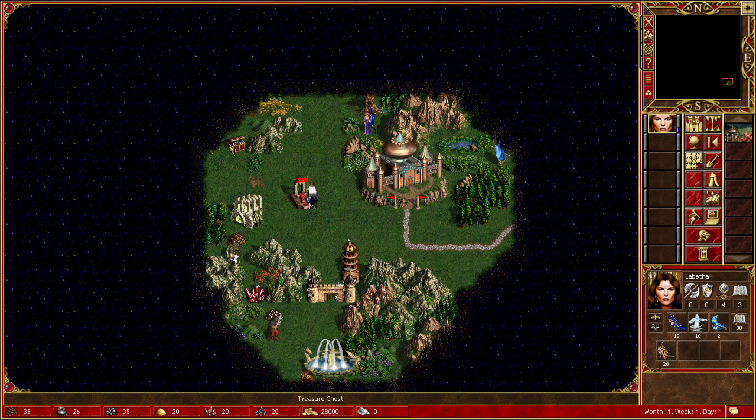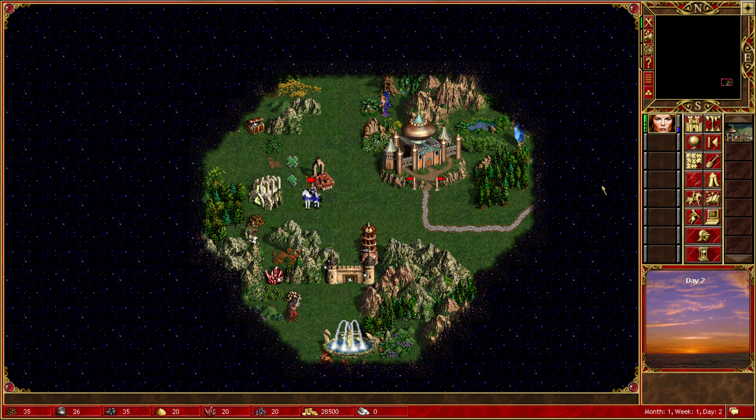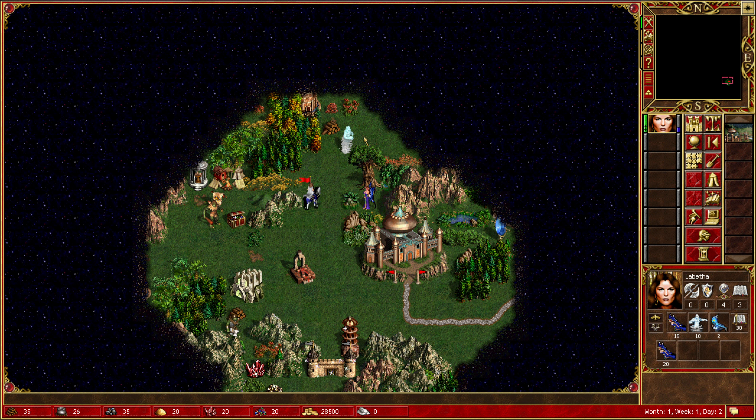Sacrifice artifacts for experience - we don't have any artifacts just yet. There's a few different mechanics in this game, such as the ability to find treasures by using obelisks. We can go underground and explore there instead. That's a lot of ogres. That's a fair number of sprites too.